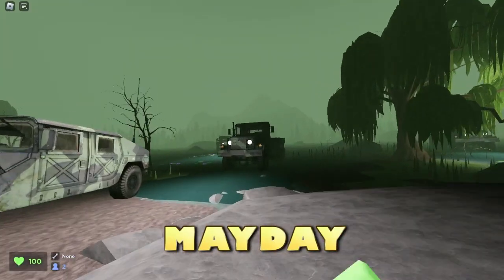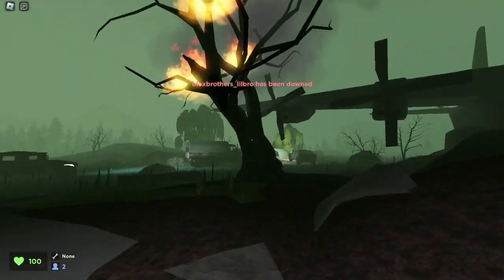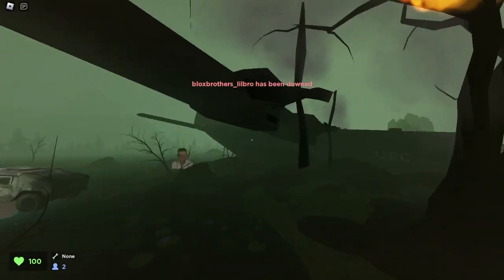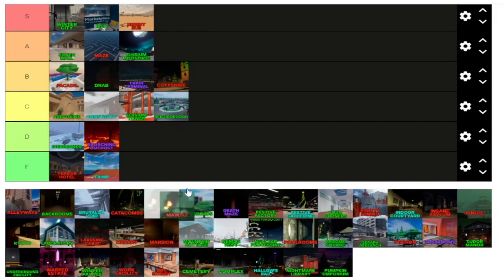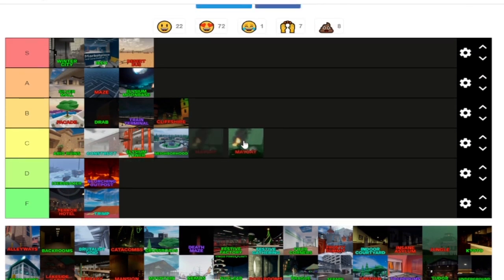Next map is Mayday. I really like the wetlands kind of outlook to it, and I think personally it's a good map. Here is Mayday — the map's not bad, I really like the design. But overall, it's not a bad map. So this gets a C tier.